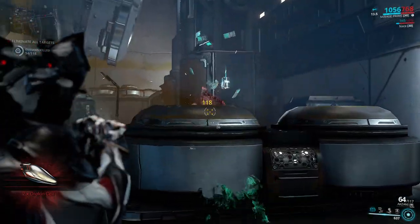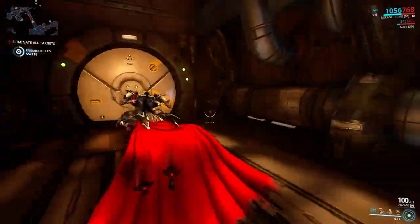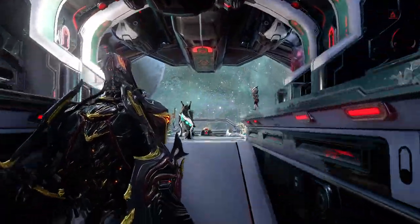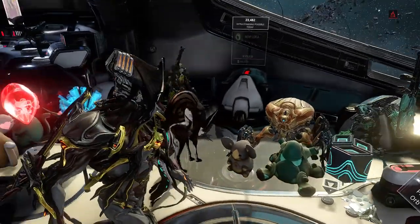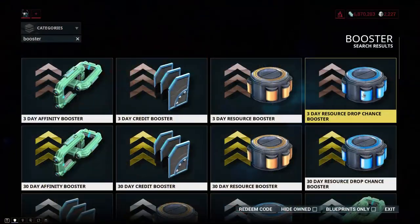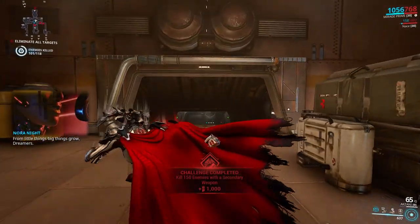Omega Isotopes will drop from enemies and also crates, so be sure to destroy as many as possible. You may also use Nekros and his Desecrate ability and Kavats with the Charm mod to get more resources. On top of that, you can use the resource drop booster and resource double booster to get a bit more.